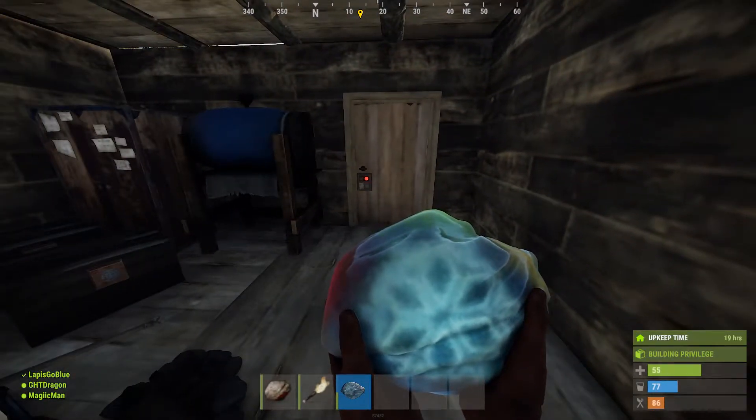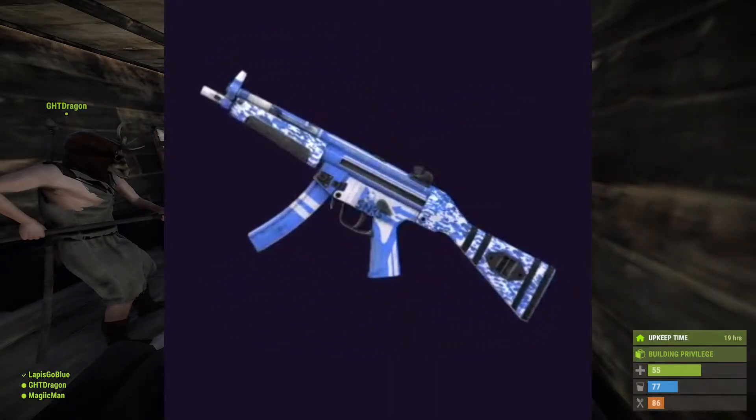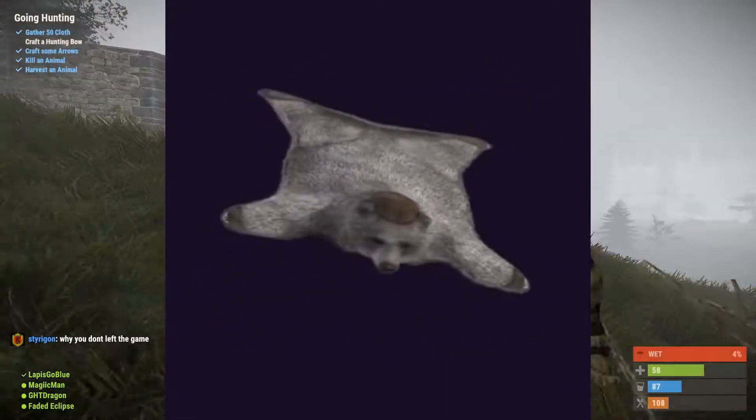The general drops you get just by watching any Rust stream for more than 2 hours is the XQC SAR. Then after 3 hours, you get SYNC's MP5, which is amazing — I'm loving these new blue skins. And then after 6 hours of watching any Rust stream out there, you get a bear skin rug.